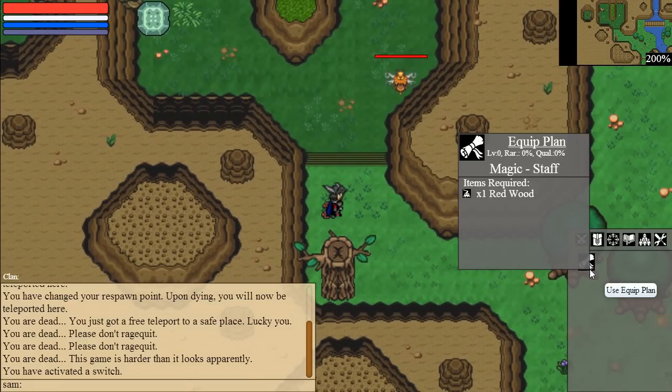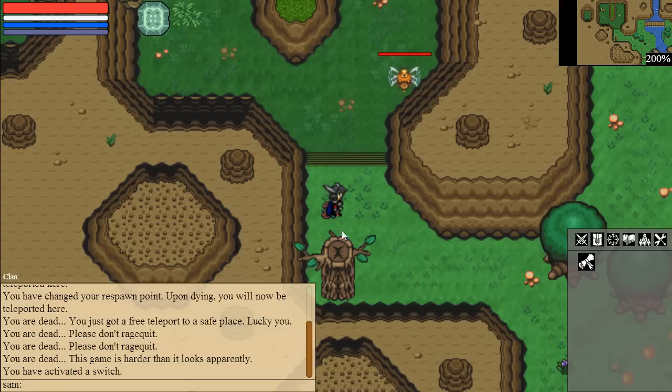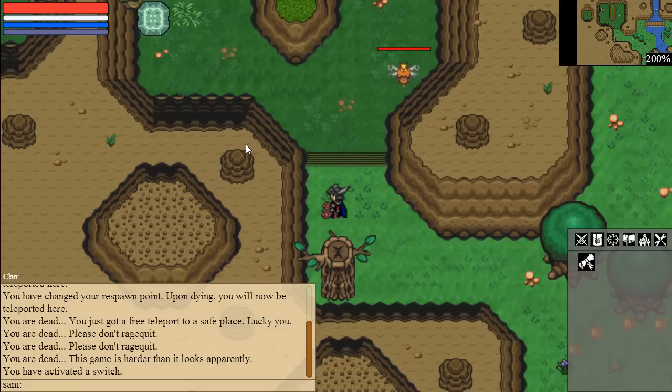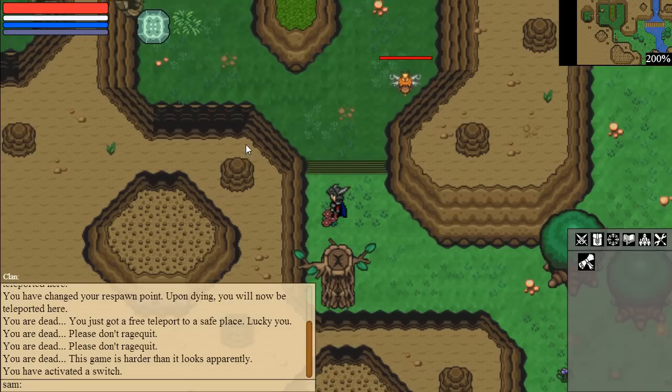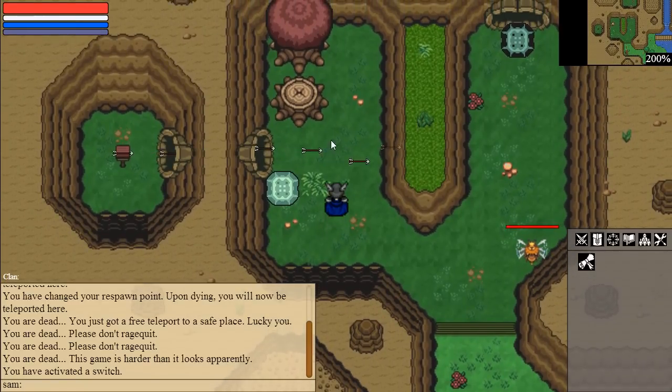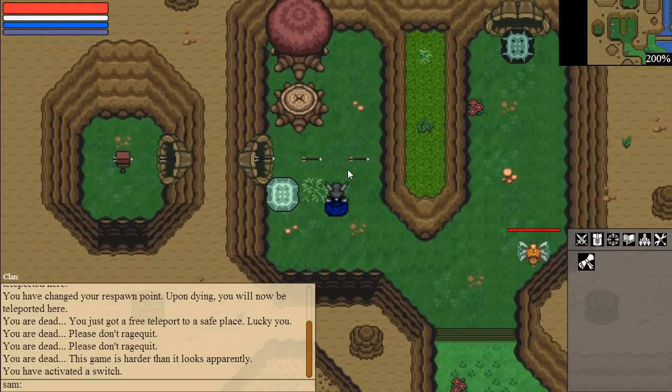What you want to do is push the block — you can also push it with Shift + Left Click — and then activate the switch. As you can see, the fireballs now switch to the other side. The block is a new feature: you can push it, the collision system changed, and you can also create effects without a monster. It's the map that creates those bullets, which was also not possible before.